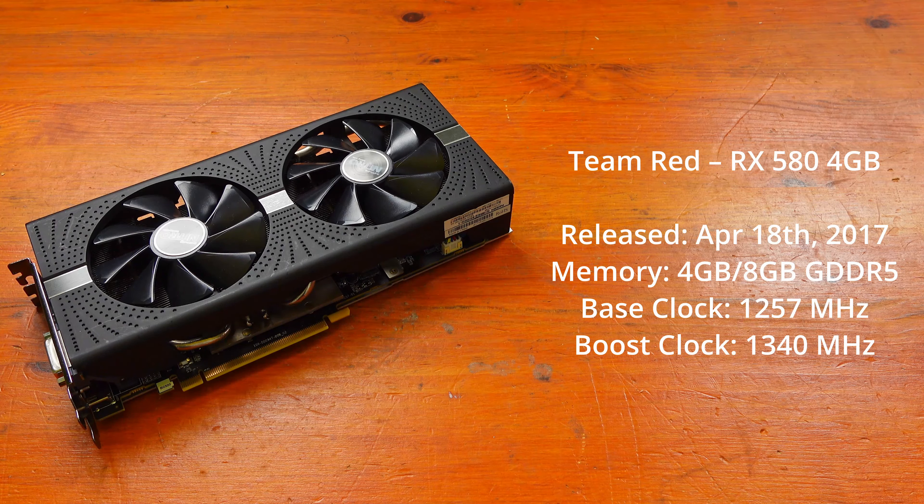Moving to 1080p medium, the 1650 Super had an average of 150fps, a minimum of 36fps and a maximum of 267fps. The RX 580 had an average of 140fps, a minimum of 107fps and a maximum of 177fps. So that's 1-0 to the GTX 1650 Super.